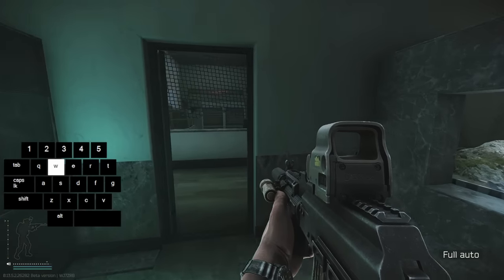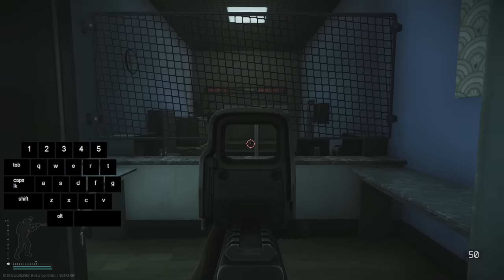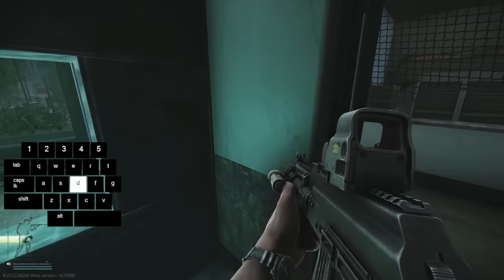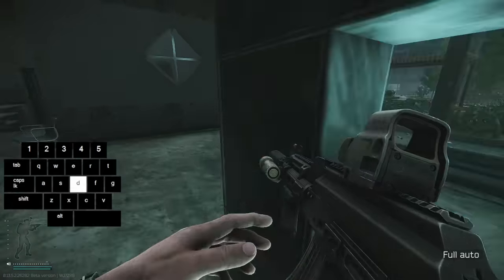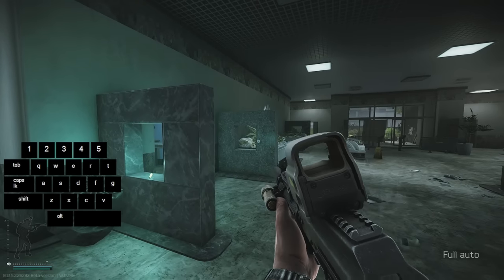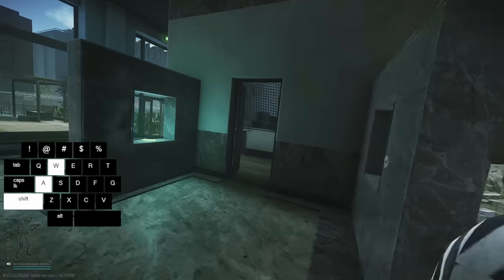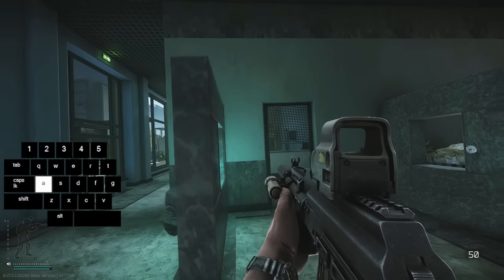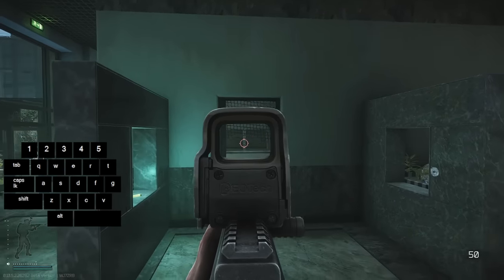Sprint free-looking: say there's an enemy in this room directly in the middle. I'd open the door, get off of it in case he pre-fires it, sprint across, spot the guy. Now I want to sprint back across to get the right hand for an easier, quicker shot — without walking out in the open where he'd just pre-hit the door. When you're sprint free-looking, you're making it so you're a lot harder to hit because you're moving faster. If I swung this all slow, there's a real chance he could kill me if he was aiming at the door.